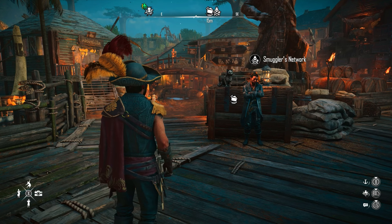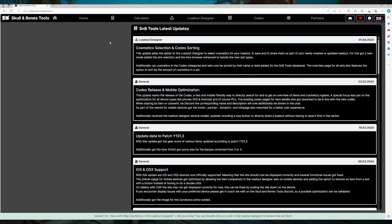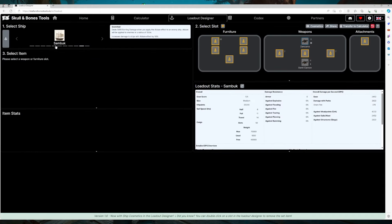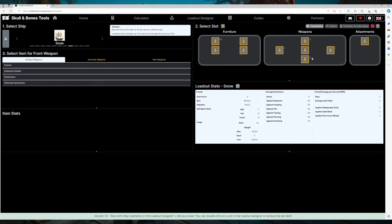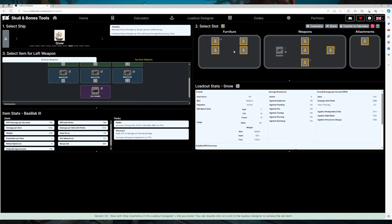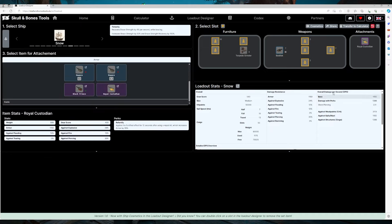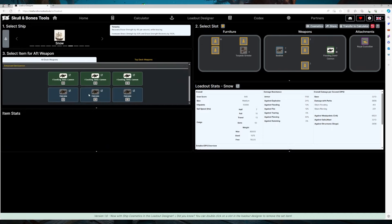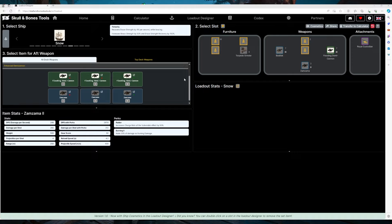If you're wondering how the hell do I get these builds and where do I optimize them, well there's actually two places. The place I optimize them, as you can see on the screen right now, is actually done on Skull and Bones Tools, and over here you can go to the loadout designer. Go over to the desired ship at the top left, select the snow, then see what top deck and bottom deck you've got. You place on your weapons, and you can see the green arrow and the red arrow to know where the bonuses and negatives are on each weapon. You can open up the loadout stats and get the full detailed stats in terms of DPS and everything you could imagine.